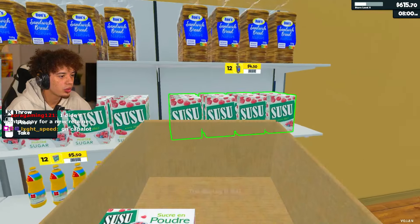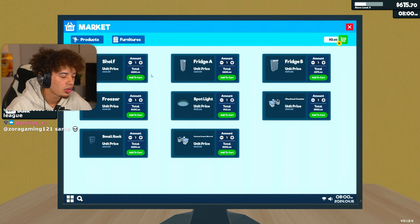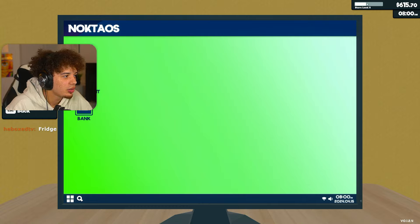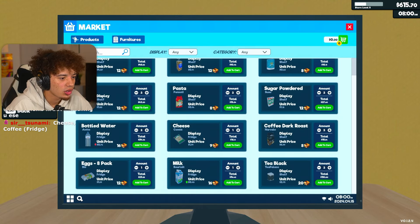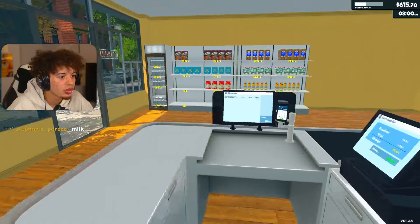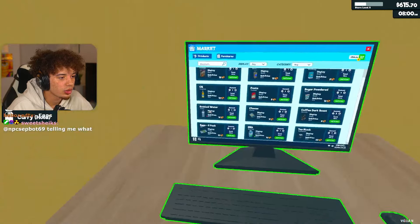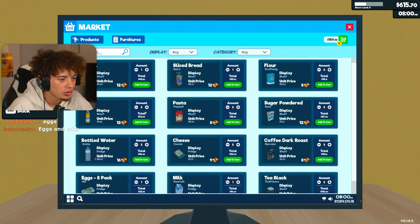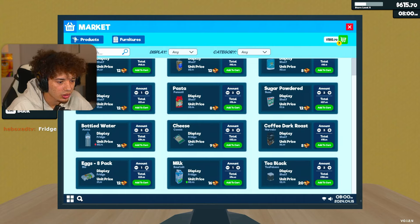What do y'all think we need? I think we need to order some of the stuff that they weren't getting. A cashier - I do want a cashier, but we have to be level 10 on the store and I think we're level five right now. So we can't get that just yet. Cheese and coffee - okay, good idea. Two cheese, two coffee. That's $140. We need pasta and oil. Pasta and oil. And eggs - yeah, we do need eggs.